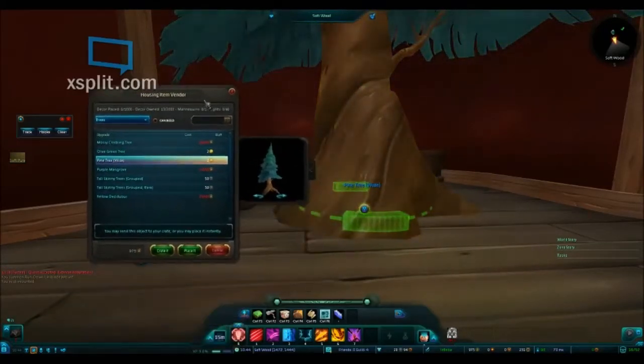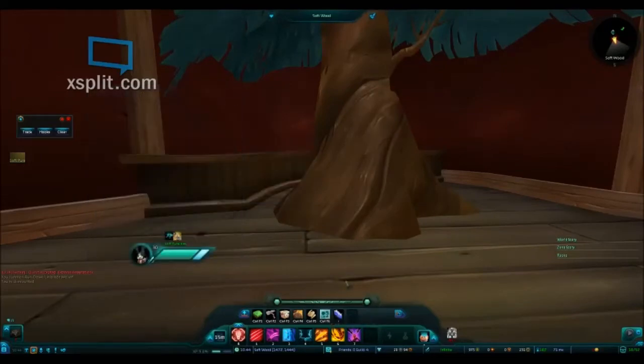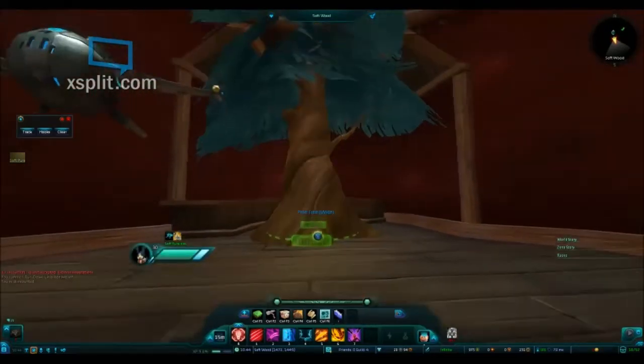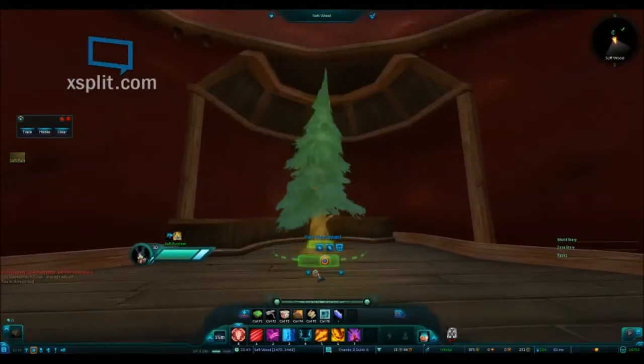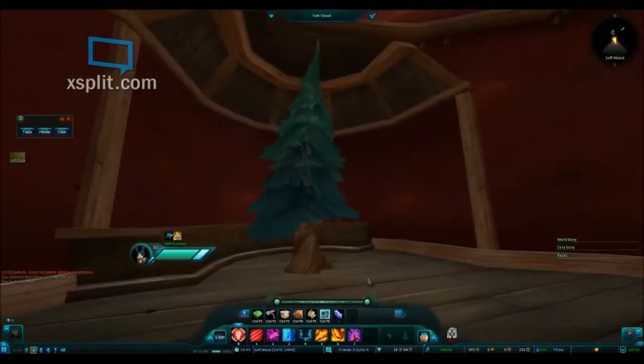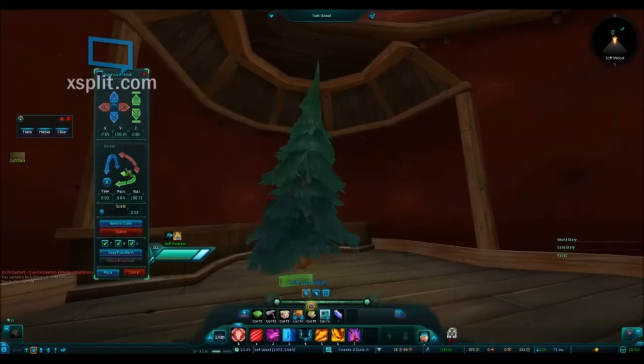More than likely your tree is going to be way too big, but don't worry, we're going to adjust this. After you have placed your tree, right-click on it and use the scale adjustment bar. You can go into advanced settings and get really detailed with your placement. In this example, the tree is way too tall with way too much chunk showing, so I just squashed it down and had the roots disappear into the floor.